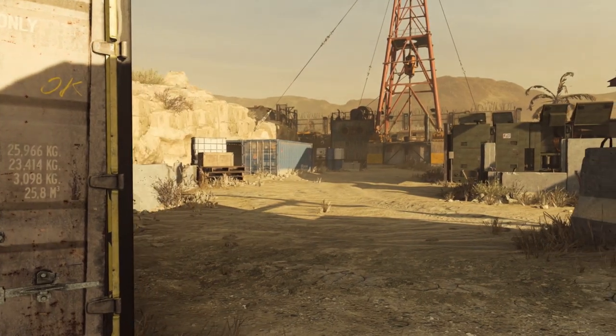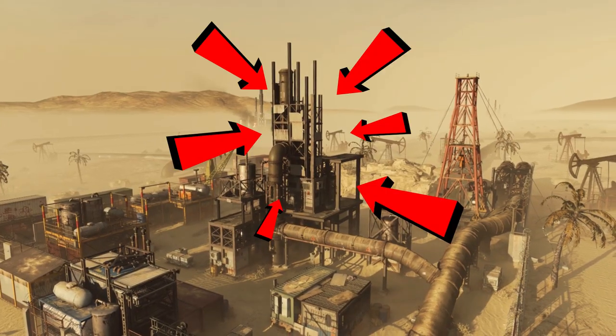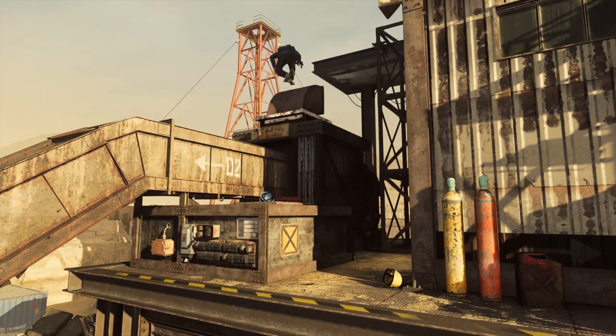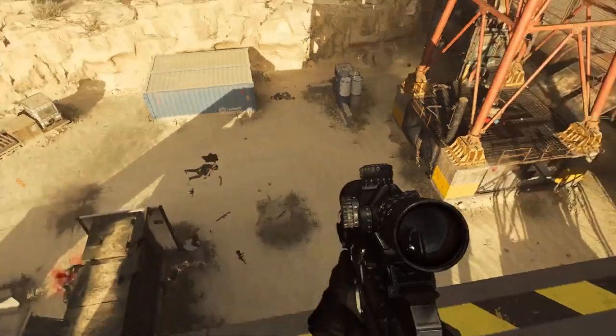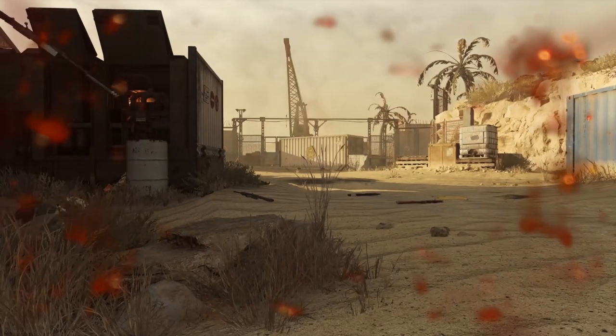The general layout of the map is one literal sandbox to play around in, with a giant sandcastle in the middle that you will spend half your time trying to climb to the top of, the other half being killed by people who were lucky enough to get up there first and leave traps, and the other other half trying to get a 360 no-scope to show your fellow nerds at the lunch table the next day.